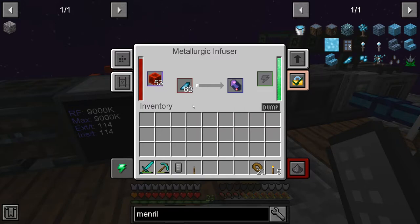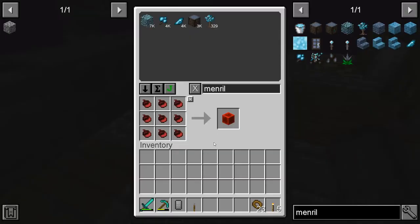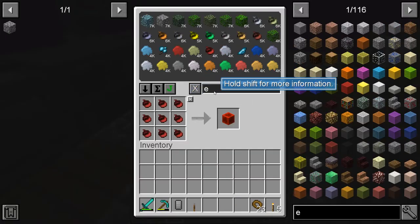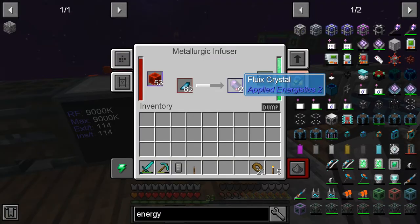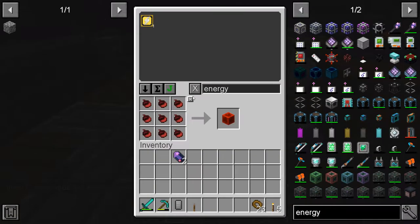I'm putting this whole stack in, and it will just keep on producing fluix crystals. Now, the first piece of the AE puzzle is the energy acceptor — it takes one crystal, some iron, and some quartz glass. We have iron and quartz glass.